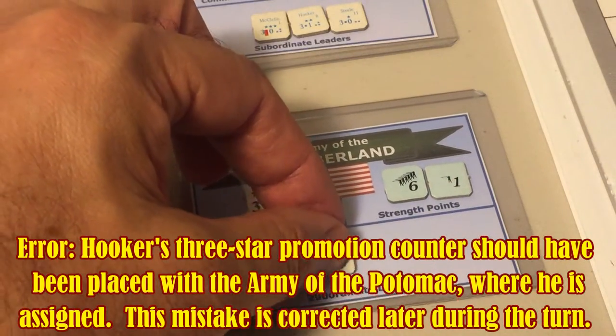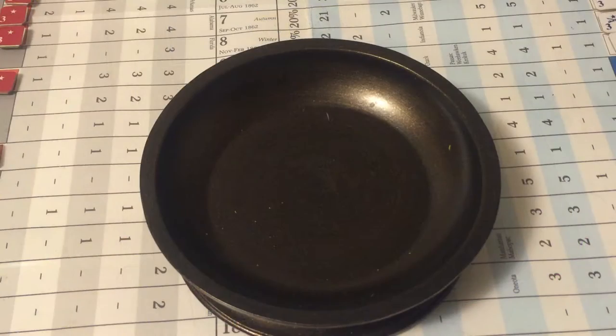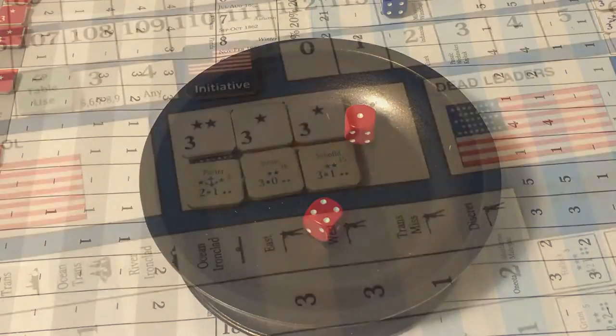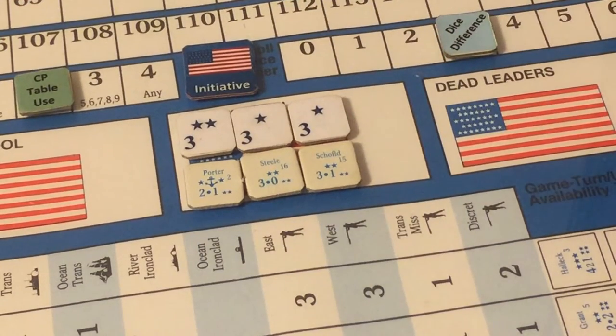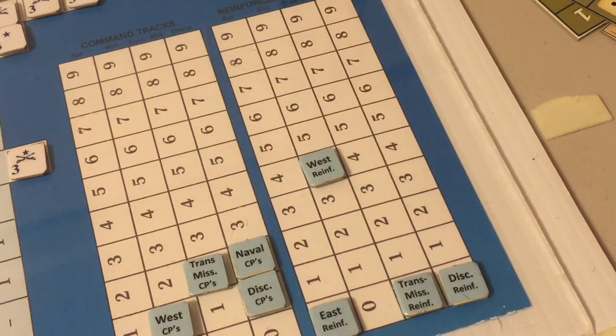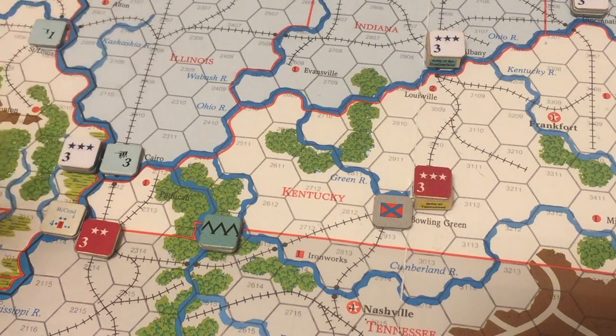Rolling again for initiative: Union rolls eight, Confederates roll five — Union wins with three dice difference. They enter a free West reinforcement, placing it at Cairo, Illinois, where the Union now has four strength points. The Union then spends three dice difference points, two Trans-Mississippi command points, and one discretionary command point to rally Don Carlos Buell's demoralized force in Springfield, Missouri.